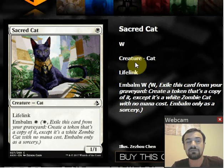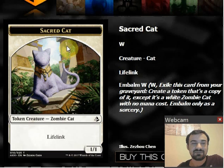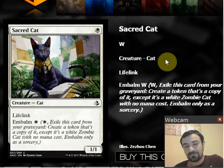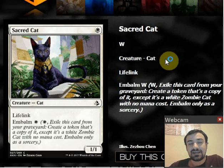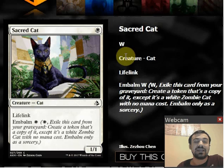Sacred Cat is one white mana for a 1/1 cat at common. It has lifelink and embalm for one white mana, meaning if it's in the graveyard, you can pay a white mana and exile it to get a 1/1 lifelink zombie cat token — just like all the rest of the embalm cards. My honest opinion is I look at Sacred Cat and I see a very weak card. It has a little utility because it is a natural two-for-one.